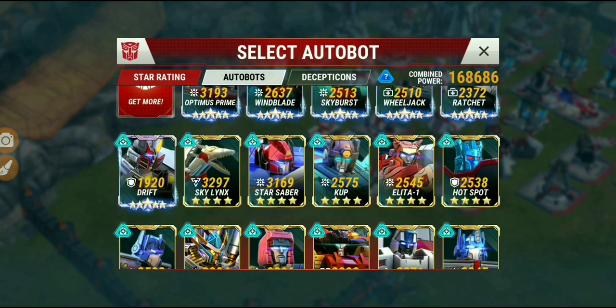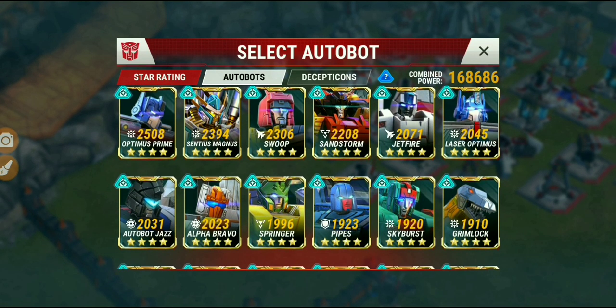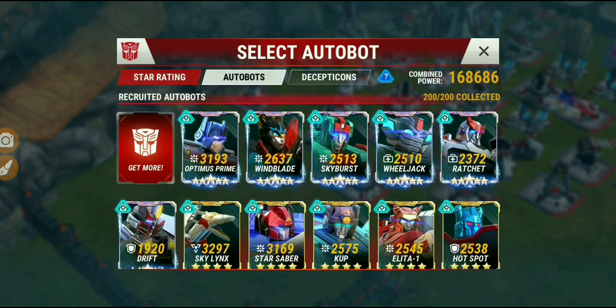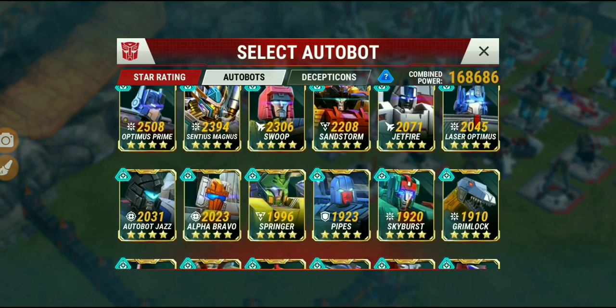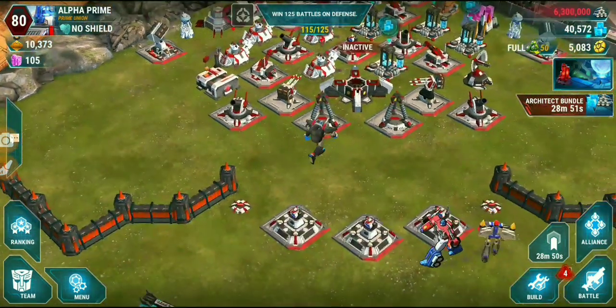Other bots great for the Micronus Core: Sentius Magnus would be great because he's another bot you typically use in a walk team. I also use the Micronus Core on Windblade because she has the ability to jump around in battle, so I can get her anywhere I want my team to get healed. I'll sometimes slap that Micronus Core on her for a rush team. Let's take a look at the Micronus Core in action.